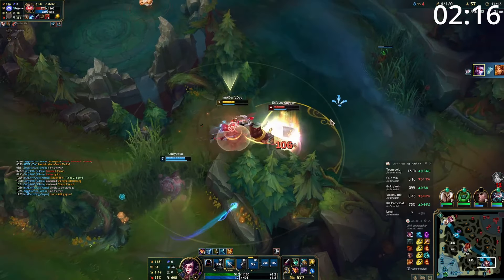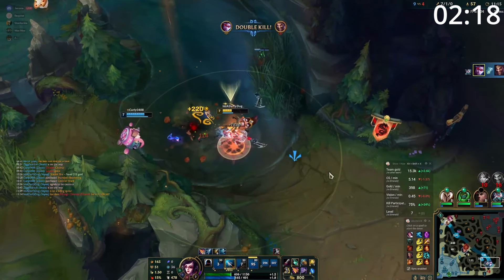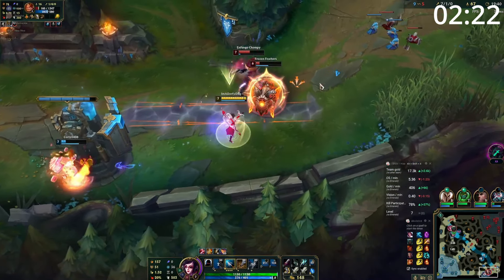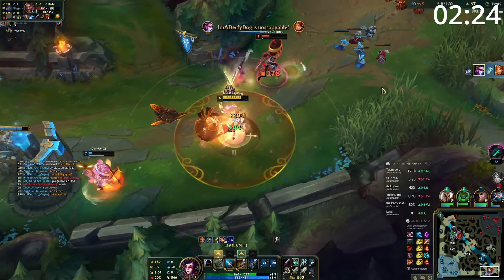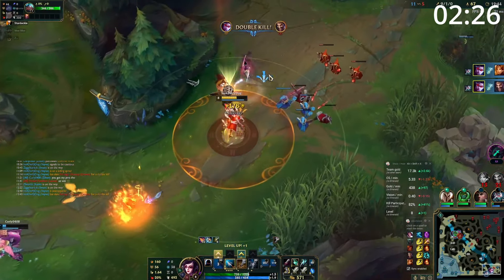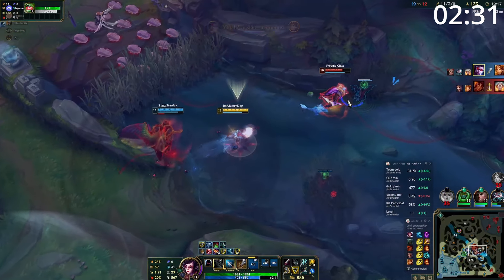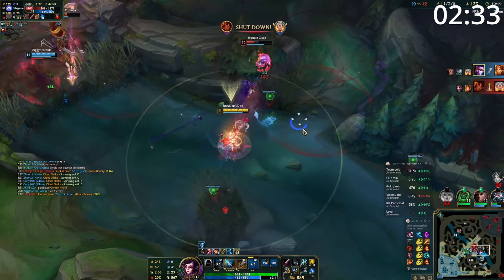When you hit level 6, you now have access to all your tools to outplay your opponent. With your ultimate, you gain multiple invisible dashes and the ability to chase anyone down, especially if you combine this with Ghost. As long as you have the room and know you're going to win the fight, you'll guarantee yourself some kills. However, you rarely want to force these fights — you'll often get more value out of waiting for your opponent to mess up and then using it to punish them.